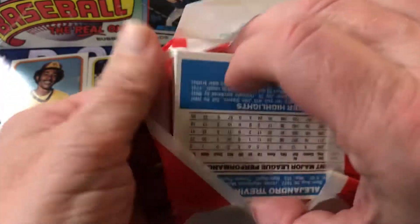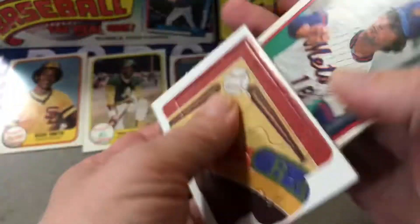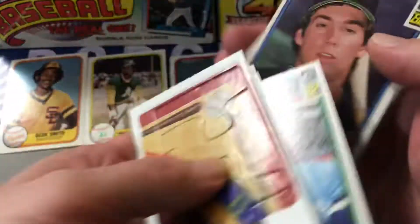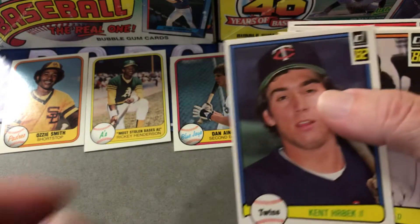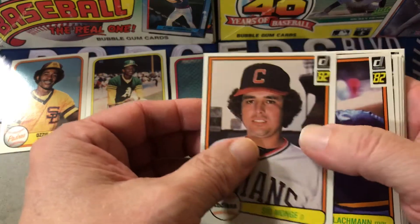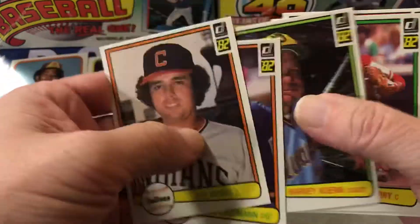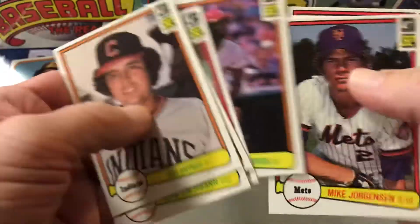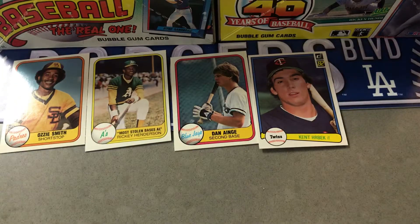Hoping for Cal Ripken, we'll see. Lee Mazzilli, Willie Wilson, Ken Herbeck — that's a rookie for Ken Herbeck, cool. Hubie Brooks, Alex Trevino. Alright, here's the last 1982 pack.